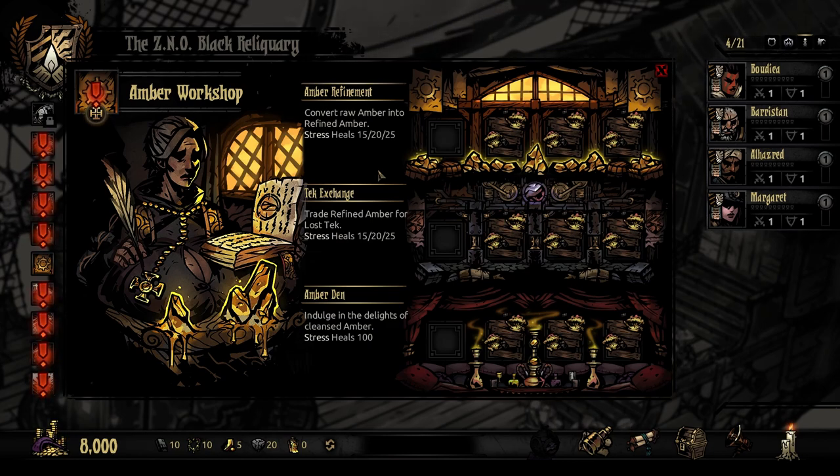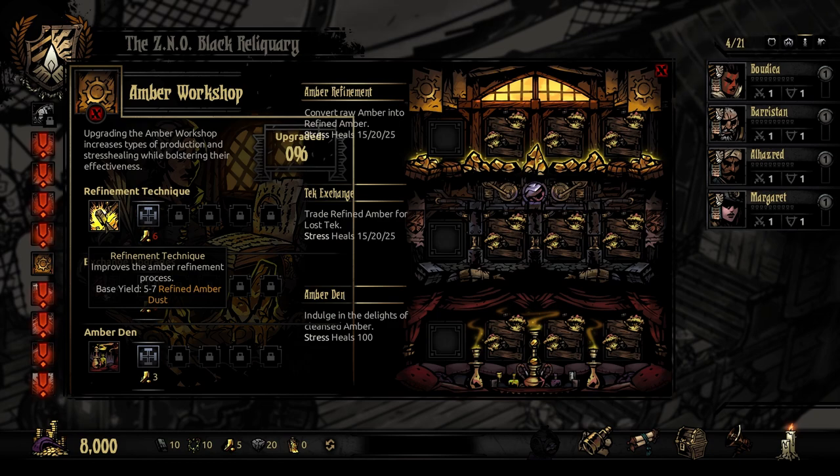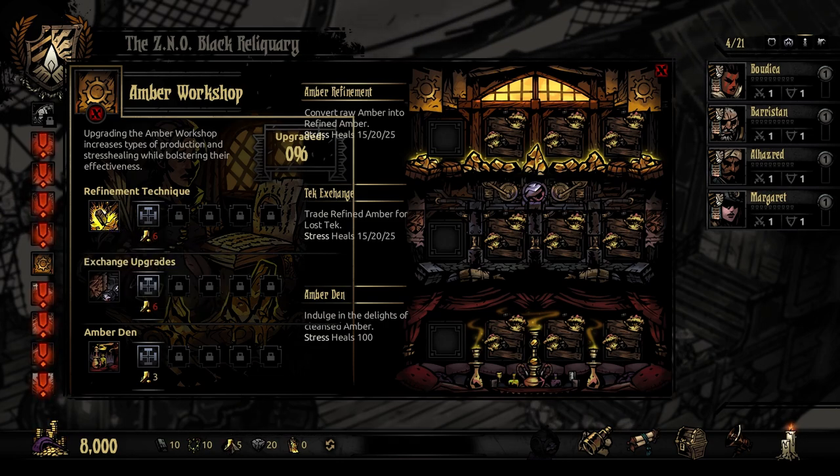The amber workshop is now up and running. Amber refinement converts raw amber into refined amber and also stress heals - 'indulge in the delight of cleansed amber' - this is going to be super useful. Upgrading the amber workshop increases types of production and stress healing. The refinement technique gives a base yield of five to seven refined amber dust, which is essentially like comet shards but different. We need six regular amber to upgrade.